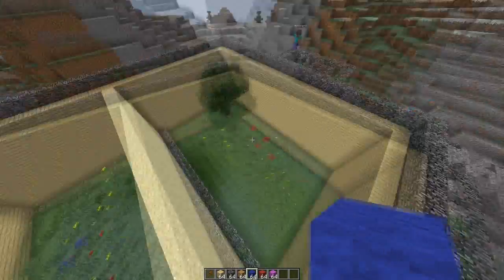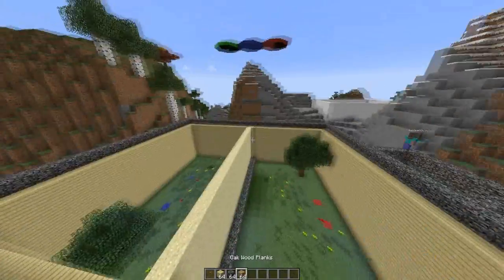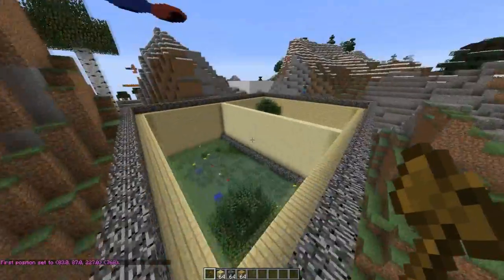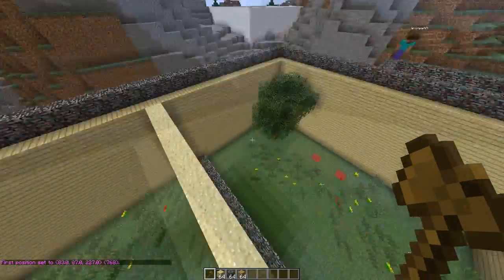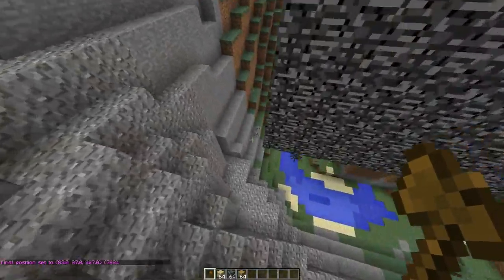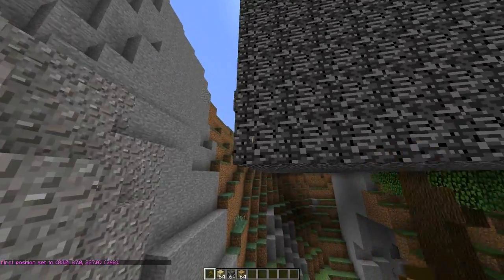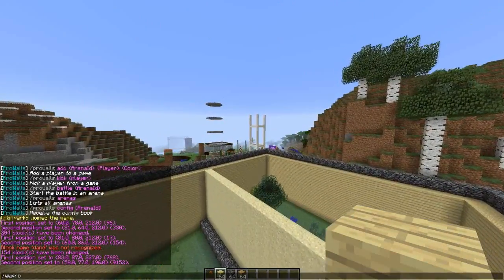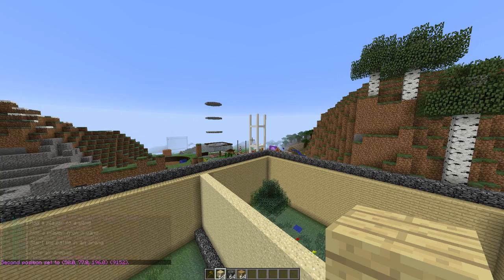There we go — all the spawns are set. Now we're going to select the whole arena and it should detect all the spawns and bits and pieces. Let me just check the wall — yep, there we go. The main command is 'prowalls' and I'll show you all the things.